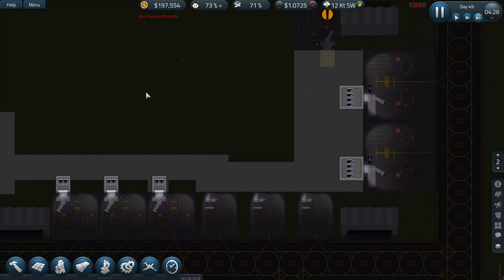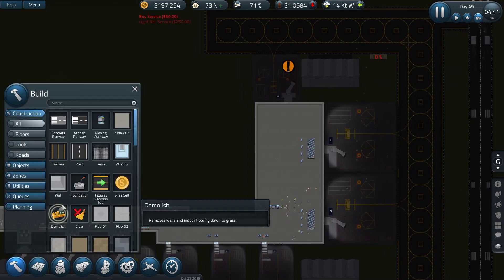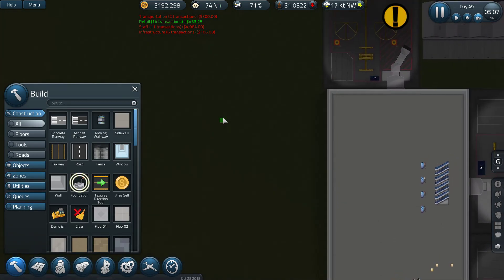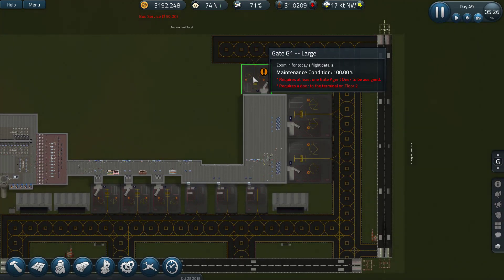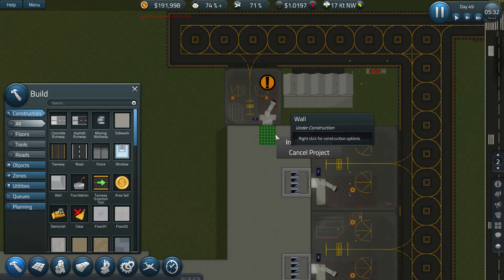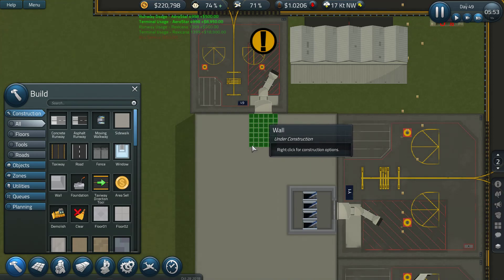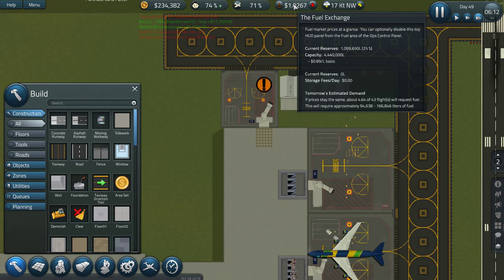I want to upgrade these as well at some point. We could probably invest in one more. Look at that fuel price — come on, increase! Fuel price go below zero and we will just buy as much as we can.